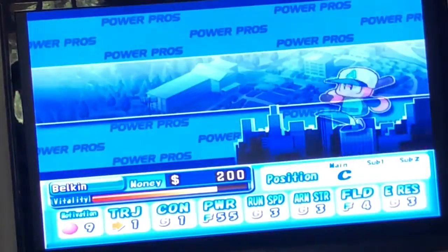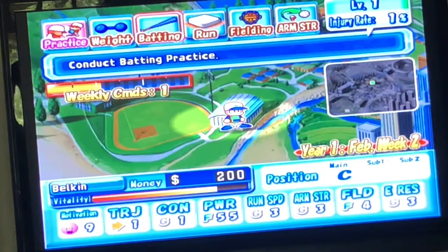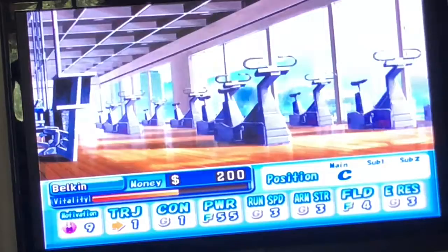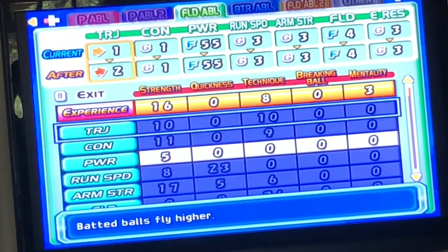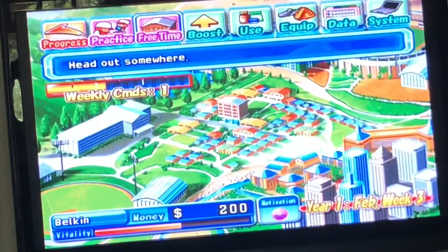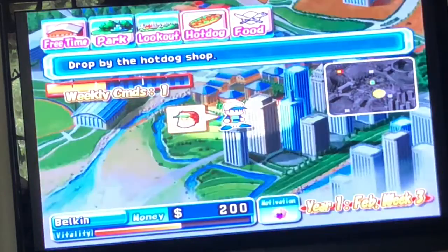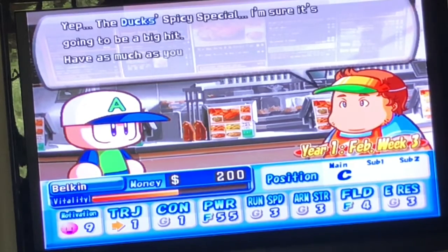The different practice options do different things. Like it says weight training and batting practice, which give you different upgrades. Batting is better for contact, weight training is obviously for power. I don't really want to do some of the other ones. Then to gain your vitality, which is like your energy, you eat different things.